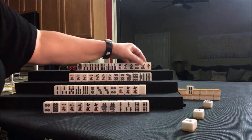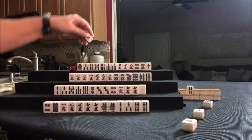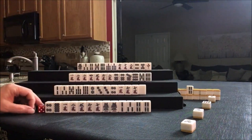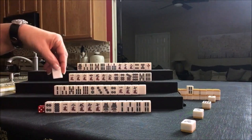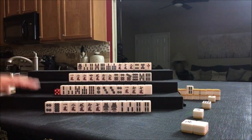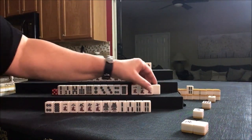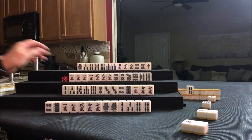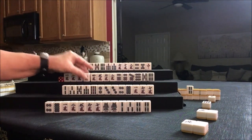We need a 2-bam here. Drawing East — let's discard East. Drawing: white dragon. We're playing Pinfu, so we don't want honors. Honors are winds and dragons. Let's draw. 8-dot. We're going to get rid of white dragon — we want number tiles. 3-crack — nice! So we have a 2-3-4 there.